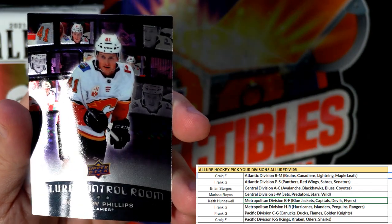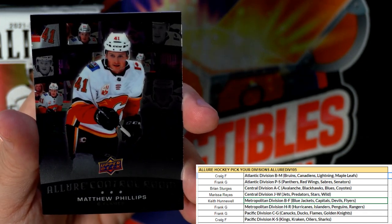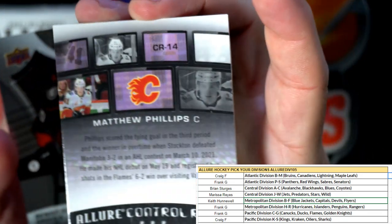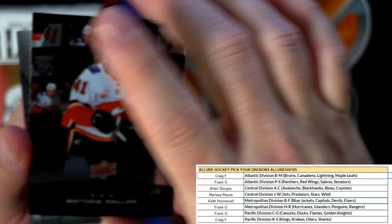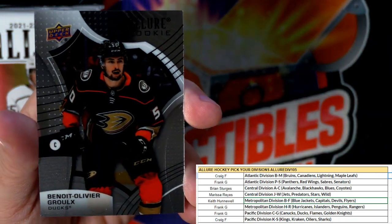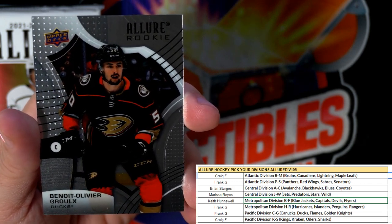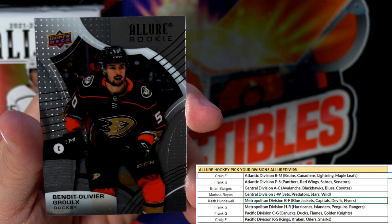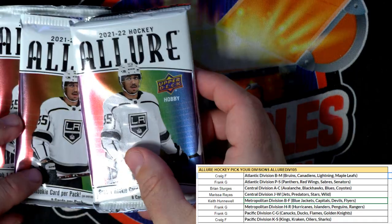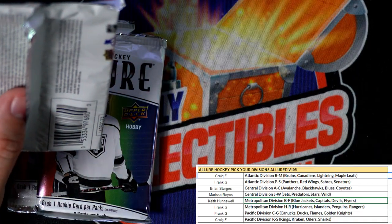Next up we have the control room — Calgary Flames control room — and that is Frank G coming out to you. Control room is tough to pull, I think they're one in every 12 packs or something. Here's a rookie, Anaheim Ducks, and this one's going out to Frank G as well — he's got the Ducks. Three packs left, still looking for the auto in here man.